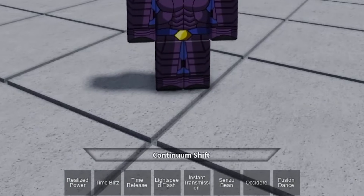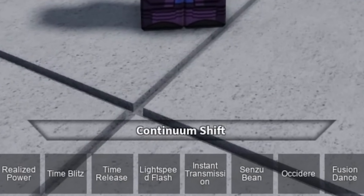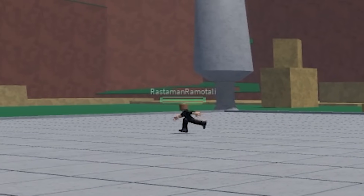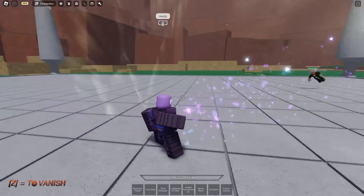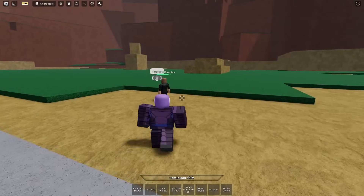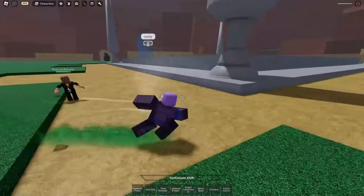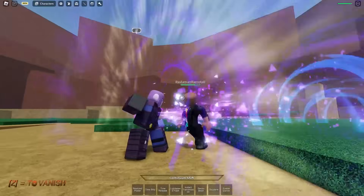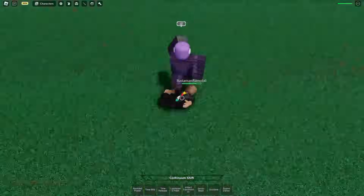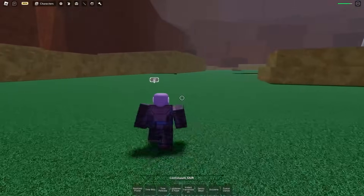At the bottom, as you guys can see, the fourth move I have is Lightspeed Flash, which is actually a counter. That's why I have my friend in the background to help me out with this. Boom — counter! I just gut checked him. Oh, you can instant transmission — that's fire. Let's do that one more time. Oh my God. That's never gonna get old.